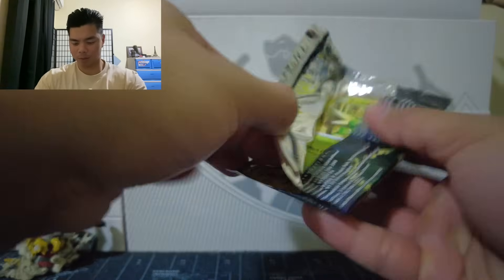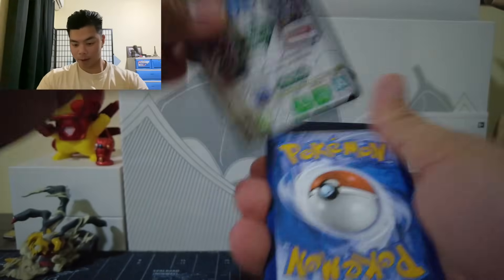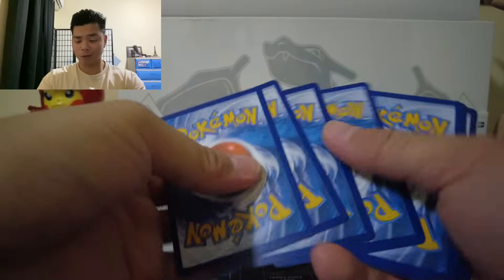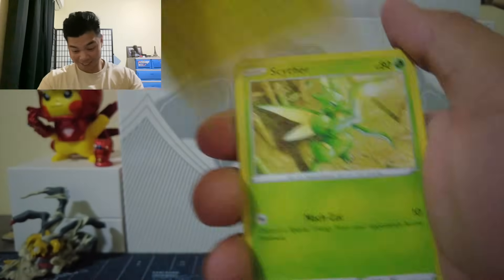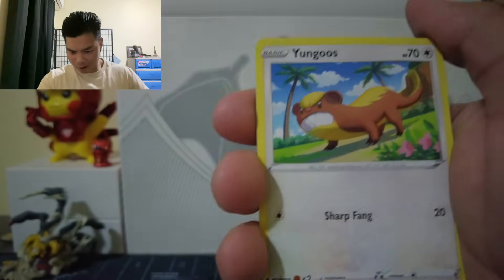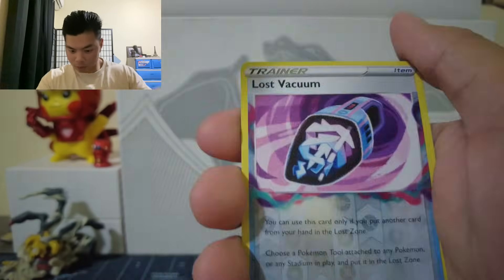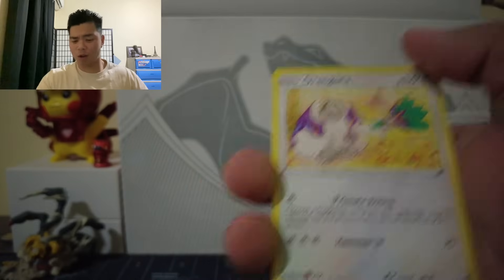It's so hard to open. We got an Energy card, Rescue Carrier, Girafferig, Perichin — I hope I'm saying that right — Scyther, Emolga, Yungoos, Cherubi, Execute, Reverse Holo Lost Vacuum, and Oranguru.